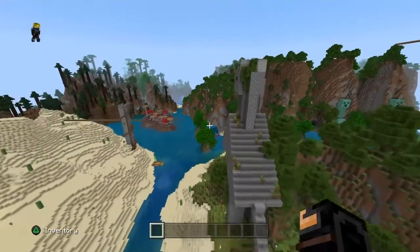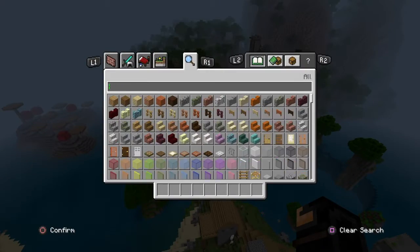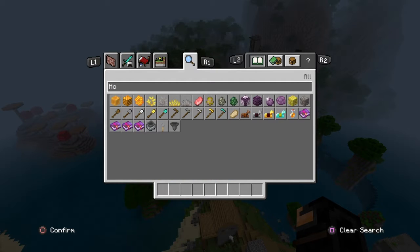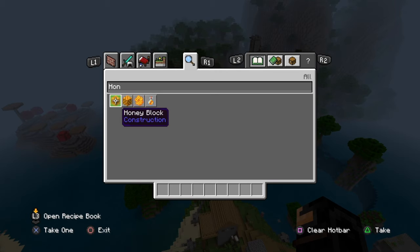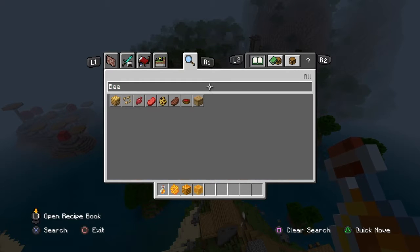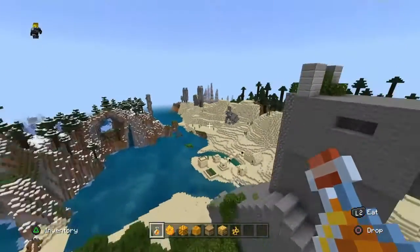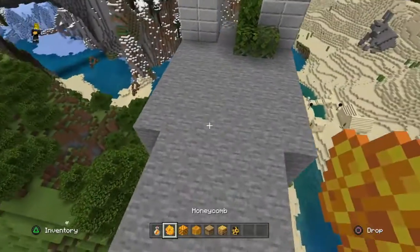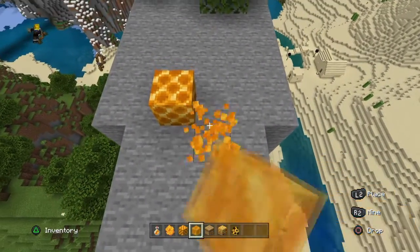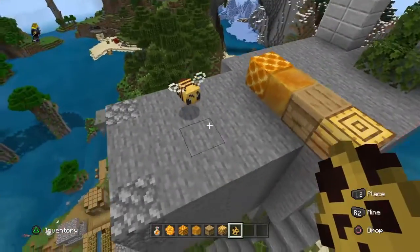With this latest update for Minecraft, we also got bees and stuff. We got honey block, honeycomb block, honeycomb, and honey bottle. We've got the beehive, bee nest, and the spawn bees. I'm just going to place them up here — there, there, there, there — and I'll spawn in a bee. Look at that darn thing, it's so adorable.